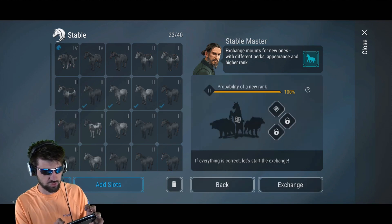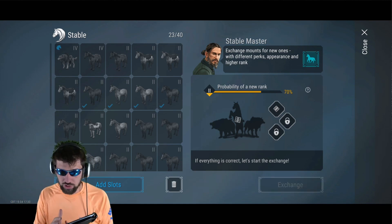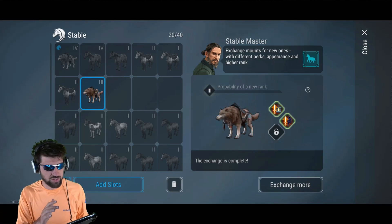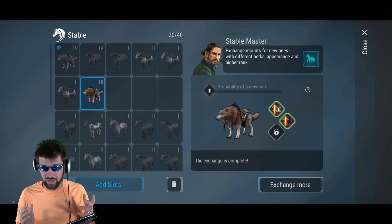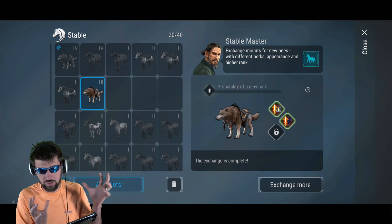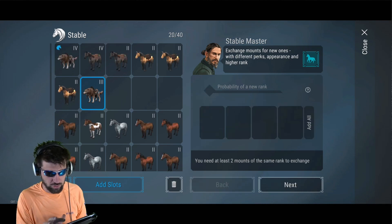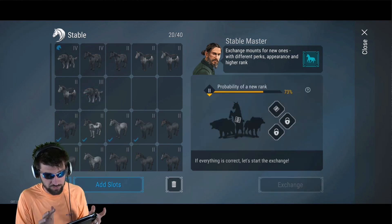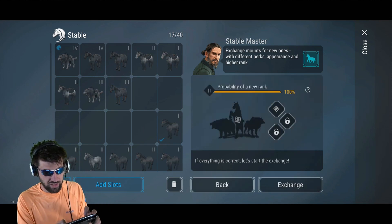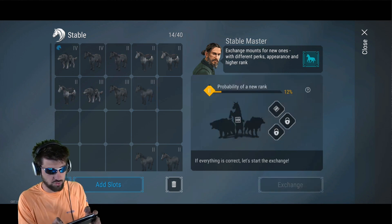Now we've got a bunch of level two horses, so we're going to start doing this with the level two horses. This is where the new breeding system is really important: you put all your level one horses into level two, then you take all of your level two horses four at a time and bring them to level three. If you saw my last breeding video, that is the most efficient way to do it. Once you get to three, things are going to change quite a bit.